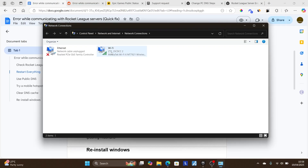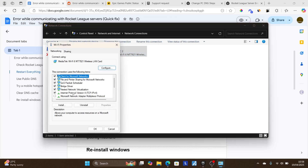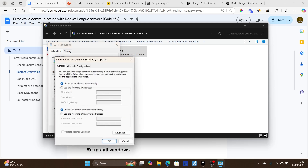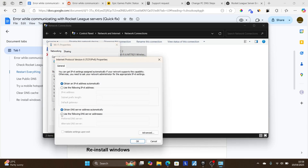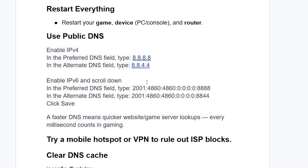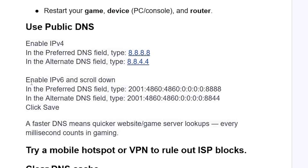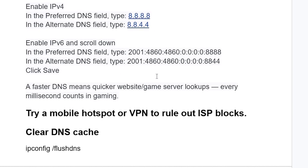Click OK, then go back to Properties and also open Internet Protocol Version 6. Click Properties, select 'Use the following DNS server addresses,' and fill in the IPv6 DNS details. The full details for both IPv4 and IPv6 will be available in the description so you can copy them easily. After that, save the changes.